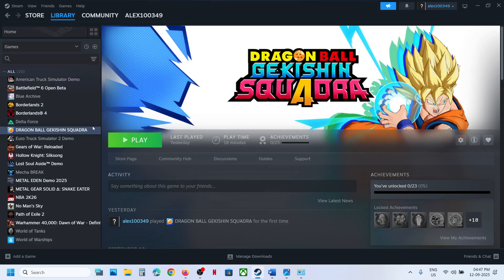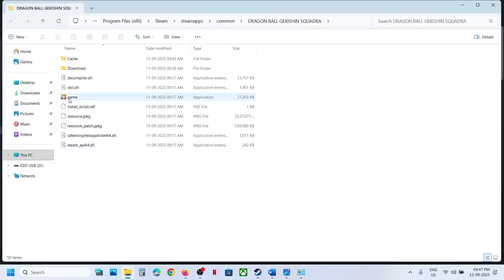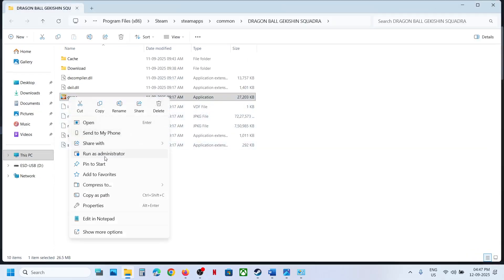Next, run the game as an administrator. Right-click on the game, go to Manage, then Browse Local Files. Right-click on the game's .exe file and click Run as Administrator, then check.